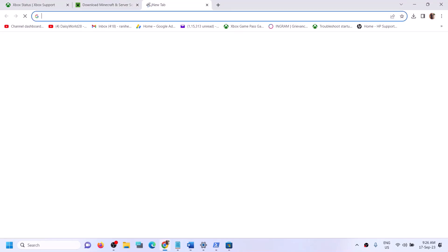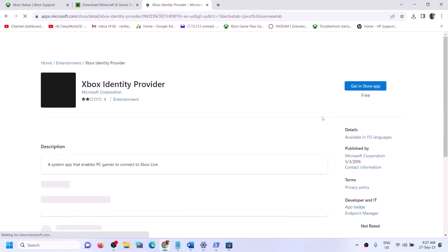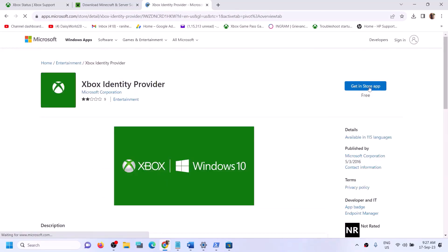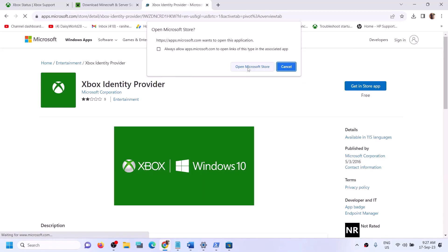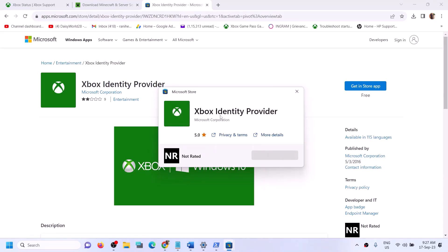Also install Xbox Identity Provider. The link is in the video description — open it in a browser to go to the Microsoft Store website. Click 'Get in Store App' and it will prompt you to open Microsoft Store. If Xbox Identity Provider is not installed, you will see an Install or Get button. If no button is shown, it's already installed and you don't need to do anything.